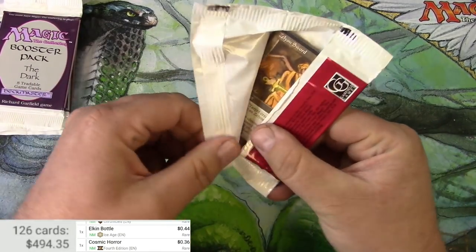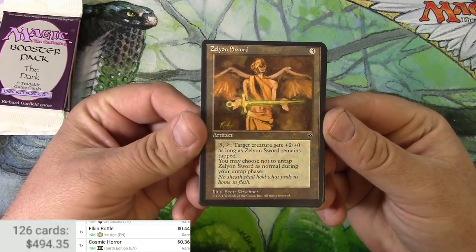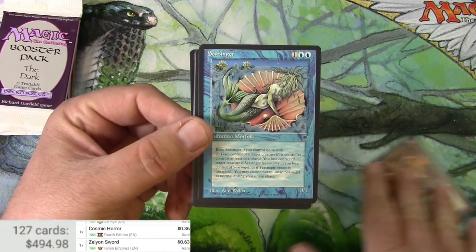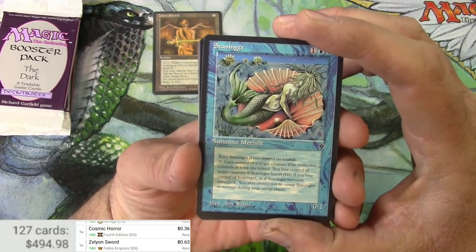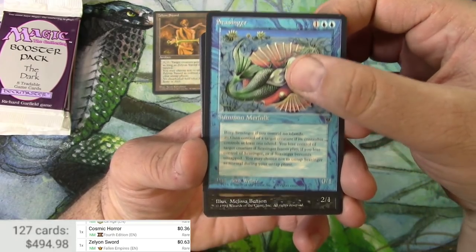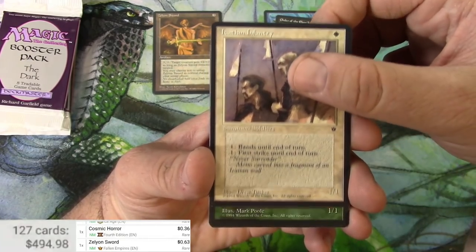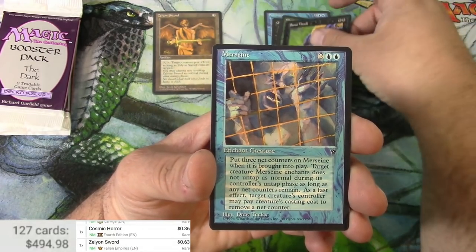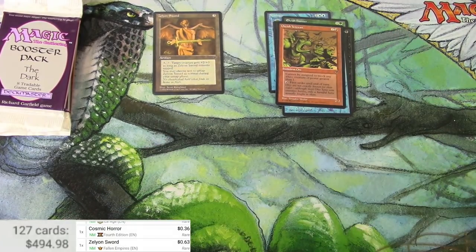There we go — through the looking glass. There's your rare right on the top: Zelyon Sword. It is a reserve list card and it is going to be worth 63 cents. For the rest of Fallen Empires, let's look at them: Sea Singer, Order of the Ebon Hand, Orcish Infantry, Elvish Hunter, Basal Thrull, Mercadian Mercenaries, Orcish Veteran. That was it for that pack. Next up is The Dark.